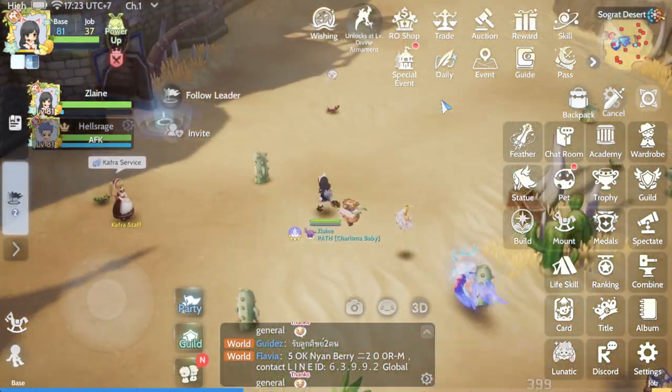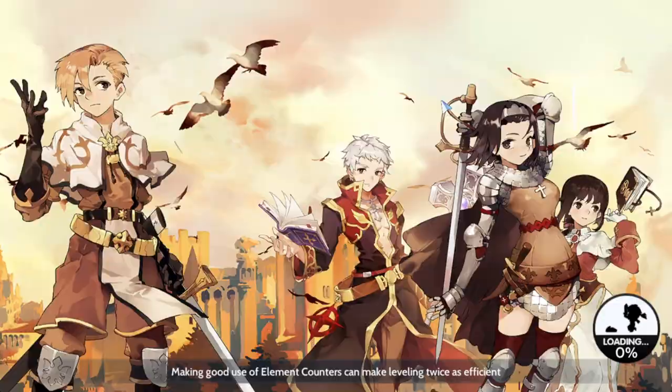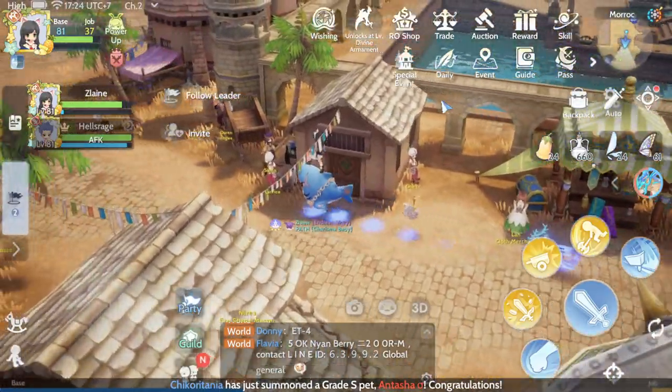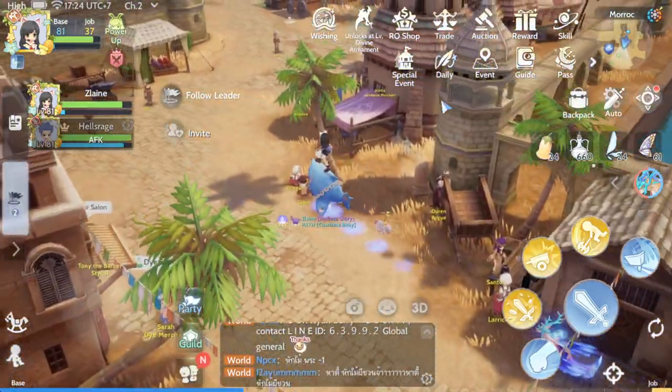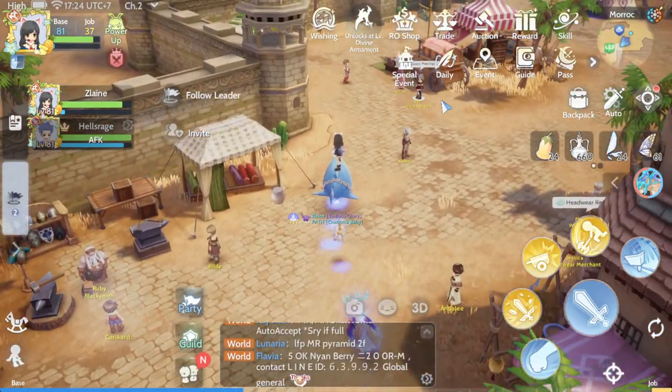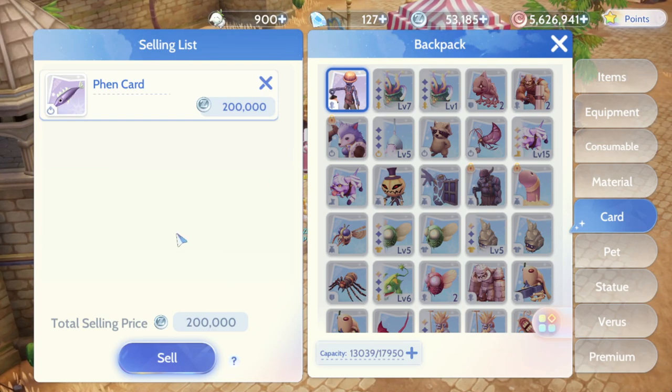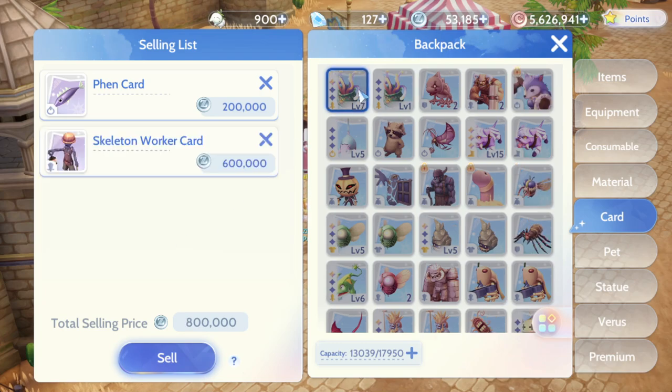As a seller, you get a fixed base price from the black market NPC — the market price may be around 1.3 million in auctions, but the base price is fixed. I'm moving over to the black market NPC now. You can see: the fin card sells for 200k zany at baseline, and the scaly worker sells for 600k zany.